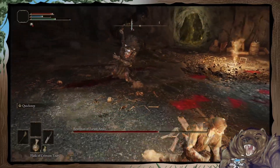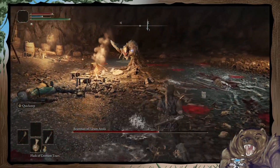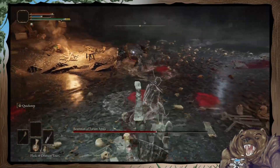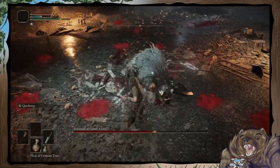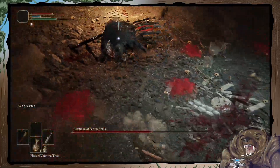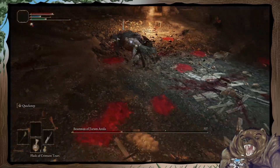They do have some key differences though - the roll is a little bit better for getting it out faster and not being restricted by movement so much, because the quick step has a little bit of a curve to it. Rolling goes exactly where you want it to go. There we go, that's the damage I was looking for.